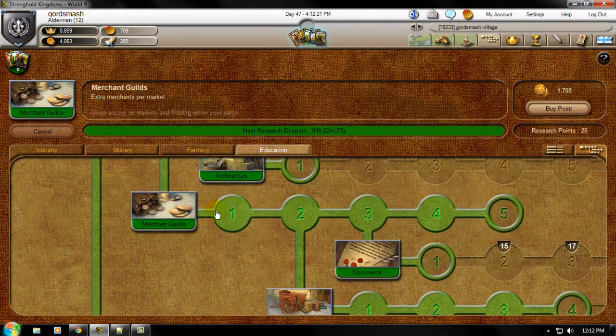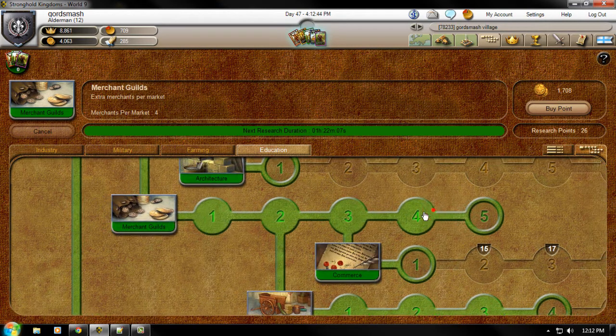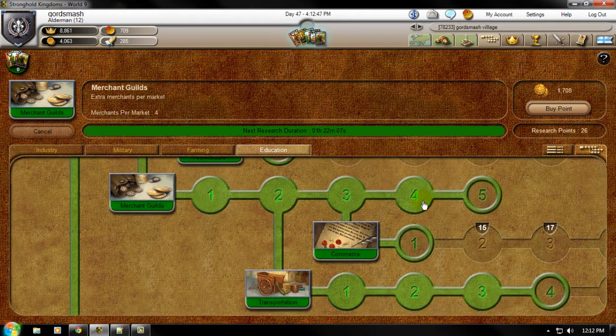From here, you can keep researching so that for every market you build — a market is needed to host the Merchants — for each market that you build, you'll gain some more merchants to be able to use. Unlike the original Stronghold Kingdoms games, you can have multiple markets in this game, which actually took me about a month to figure that out.